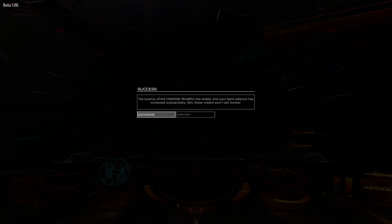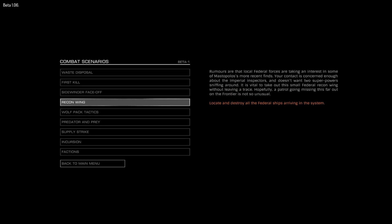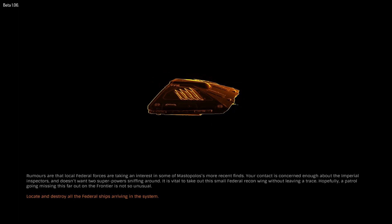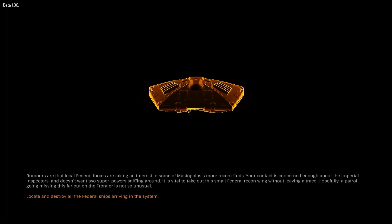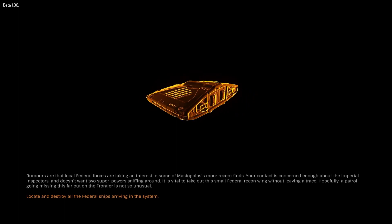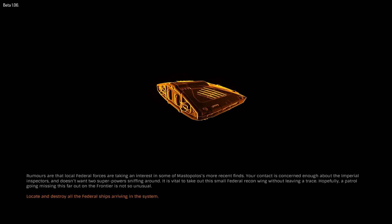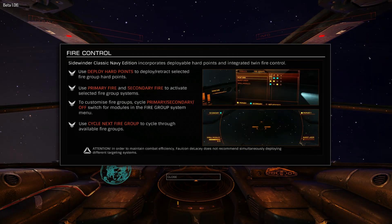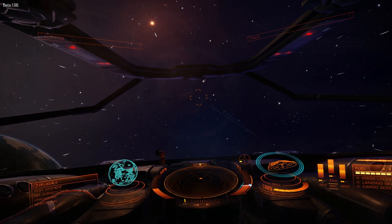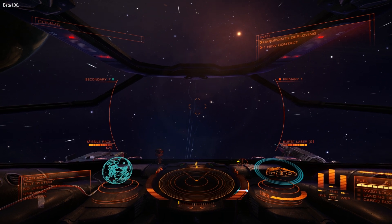In the bottom right corner I can choose whether or not I want to power up my engines, my shields, or my weapons — I get to shift power between those. At least I think that's what it is. Target acquired. There's three of these guys, which is no fun.